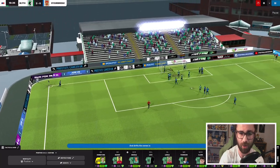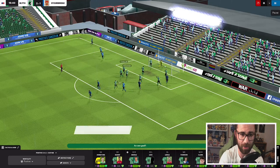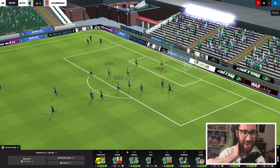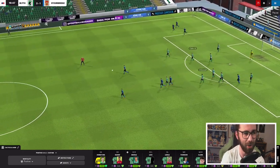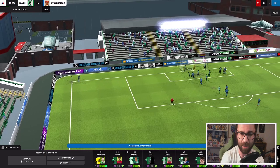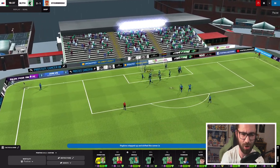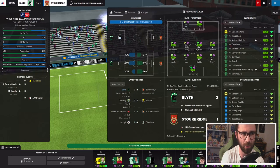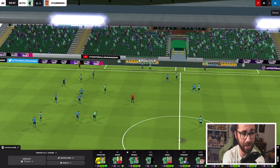Stourbridge with a corner of their own — they've managed to bundle it away. Was that an own goal? It was JJ O'Donnell just bundling that one into his own net, right after we scored at the other end from a corner. I think the ball was kind of cleared by us and then came off O'Donnell. Not really sure what happened there, but once again we are being pegged back by Stourbridge. They've got a goal back — 2-1 now.